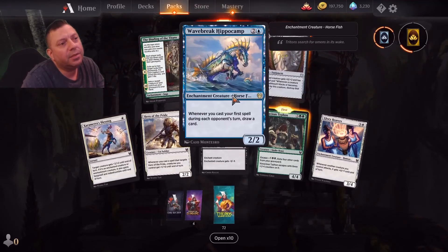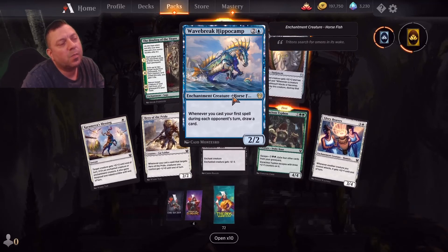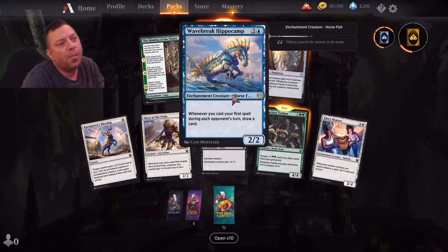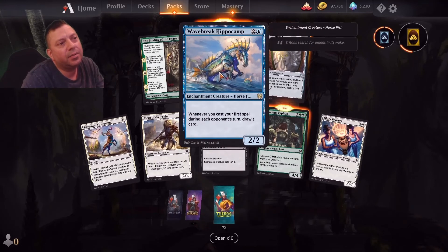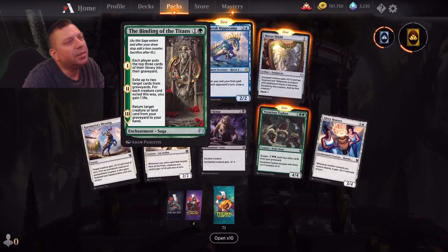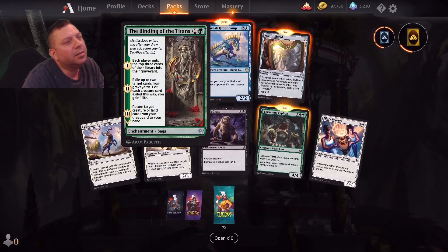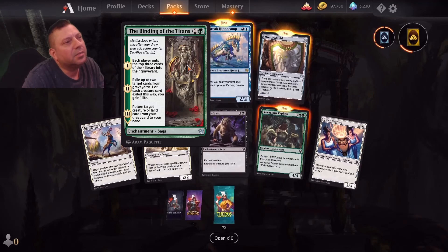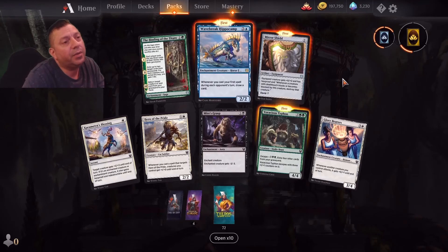Hippocamp — whenever you cast your first spell during the part. That's good for a counterspell deck and that's definitely a Nimbus type card. I'm gonna tap each player: puts the top three cards in exile. Return target creature — for two mana, that's useful. Moving on — I got three new ones out of that one.